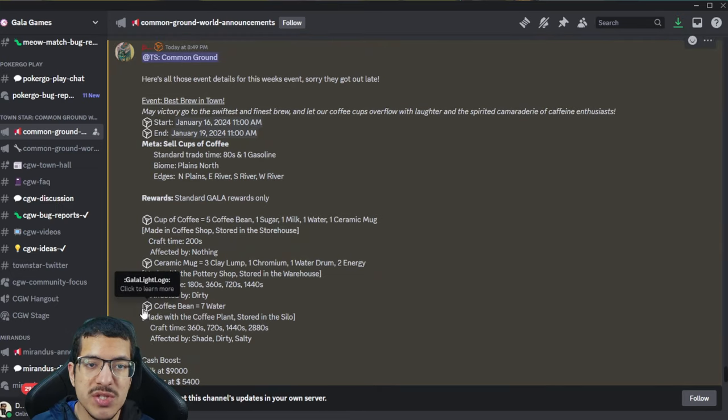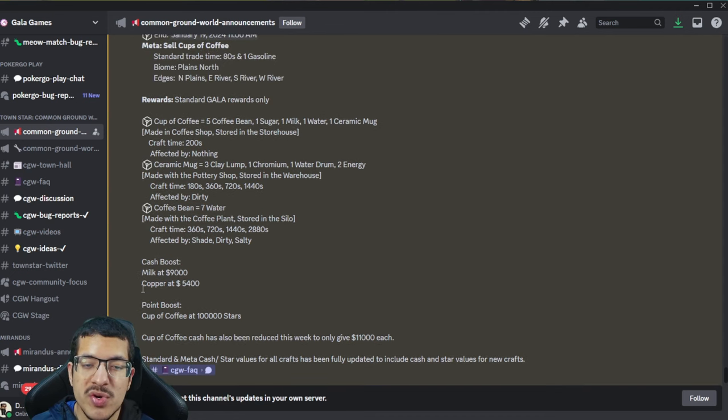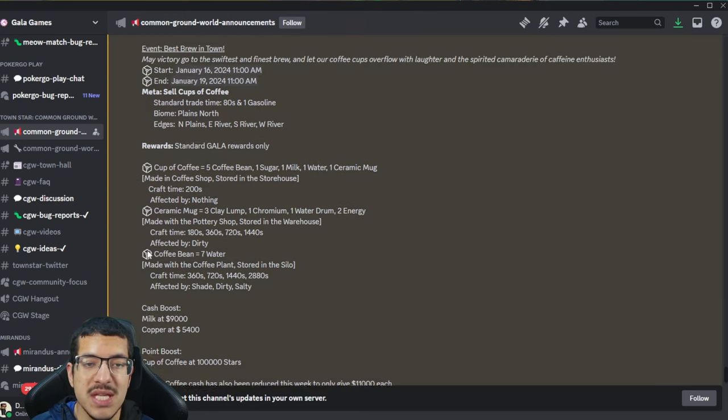They didn't provide a picture of the starting biome, but you do start off with two milk barns and plenty of meadows since it's a plains biome, so you can immediately get started with milk production. For the cash rush, I recommend sticking to milk production — it's probably better than gold production this time around. Since milk is cash boosted fairly well, I recommend selling milk to get all the cash you need until you reach your finished design.